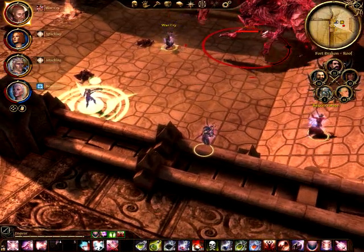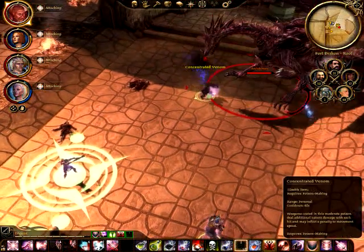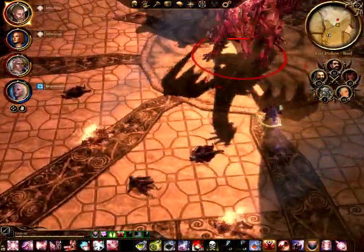What you can see I'm doing here — I have my tank following the dragon around, keeping its attention. Meanwhile, everyone else is using ranged weapons to avoid taking extra damage from melee.